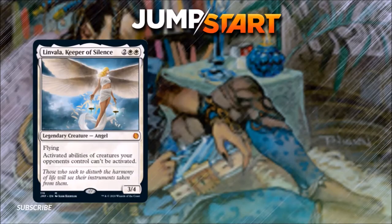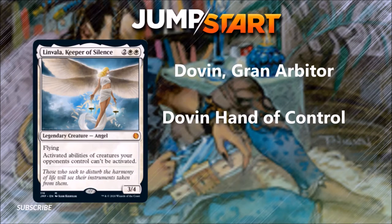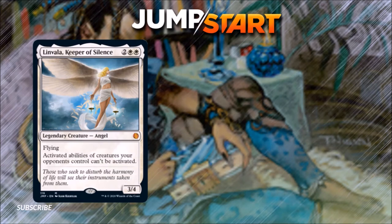Number 10. We're getting a reprint in white of Linvala, Keeper of Silence. She costs 2 and 2 white, she's a 3/4 flying creature. Activated abilities of creatures your opponents control can't be activated. This kind of hatebear effect that can keep down certain types of combo decks or dangerous activated abilities is very useful for white stax and white prison-style decks. Anytime you want to pillow fort or keep your opponents from having advantage, Linvala is useful. I'd suggest her in a Dovin Bond deck or a Sera deck given the Angel sub-theme.